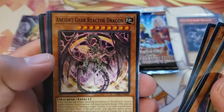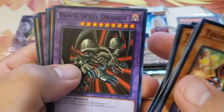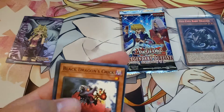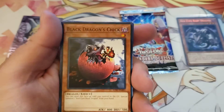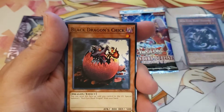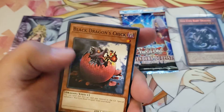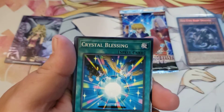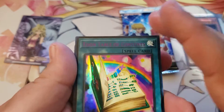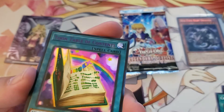Legendary Fisherman 2, Ancient Gear Reactor Dragon, Ancient Gear Frame, Black Dragon's Chick — wait, did they change this name? I could have sworn it was a different name at one point. Crystal Blessings. Oh, and we have an ultra rare!